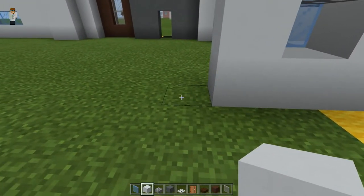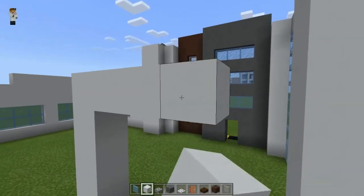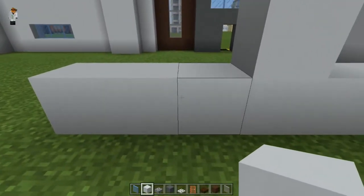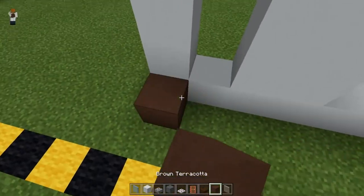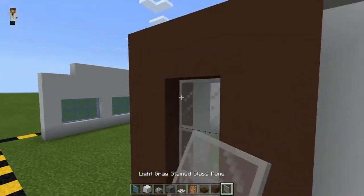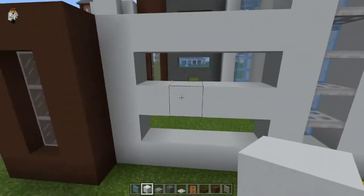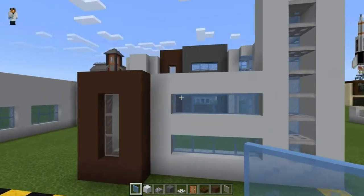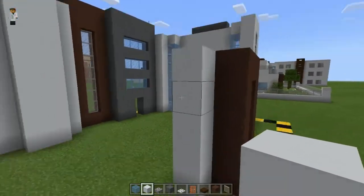Move this wall across five blocks and up five as well, bring it across, then another three on each side. Bring those up, add brown terracotta on the front along with a little window, and bring some concrete across in the middle. Fill in the sections with four glass panes on the second and fourth levels. The next section is the little door frame — go up five blocks next to the brown terracotta, then across four, all the way down.